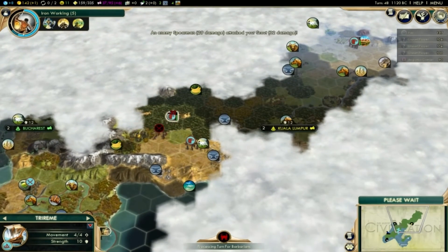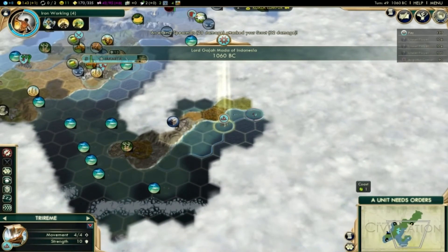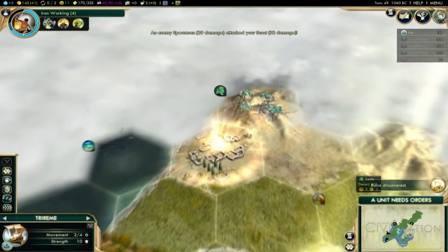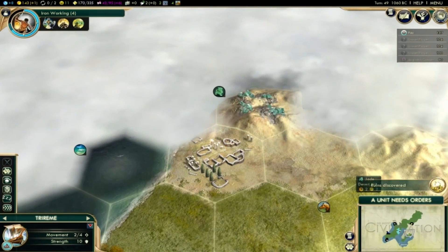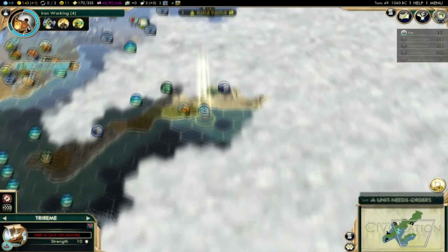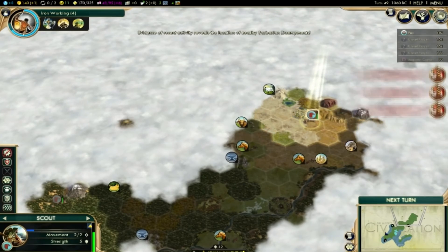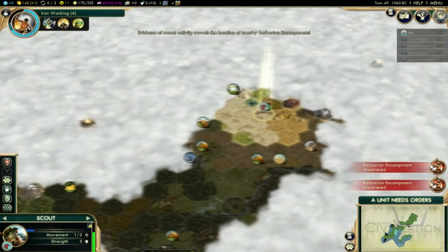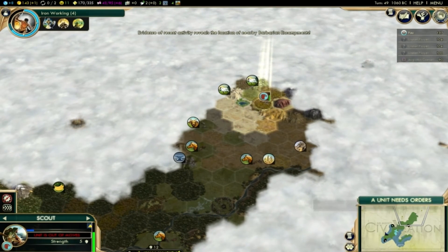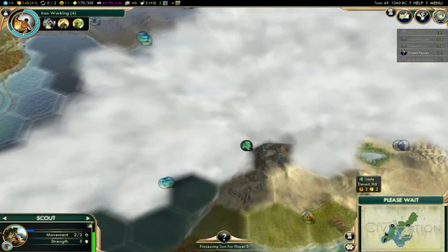Barbarians with pointy sticks — I've already beaten them all. Yes! Another luxury resource — Jade! Pretty awesome. I didn't know jade was in here to be honest, but again, 8 luxuries is a lot.